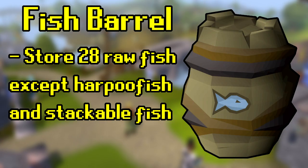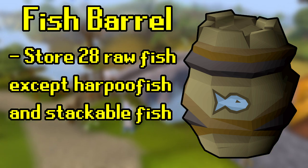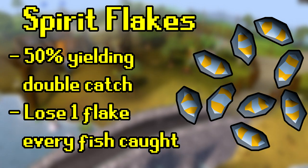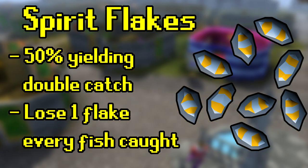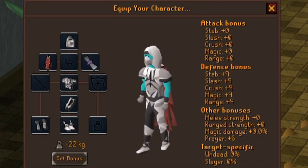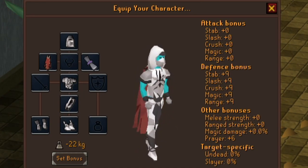I highly recommend Rada's Blessing — it increases your fish yield. Next up is the fish barrel, so you can store extra fish. I don't have it personally, but if you have it, go for it. I just wore Graceful the entire time with Max Cape. Last up is Spirit Flakes — they're a drop received from the reward pool after defeating Tempoross, used in fishing to give a 50% chance of yielding double catch, at the cost of 1 flake per fish. More fish, more anglerfish, the better — doesn't give additional XP but more money per hour. I definitely recommend Rada's Blessing. I had Rada's Blessing 4, did not have the fishing barrel, did not have Spirit Flakes, but definitely go for Rada's Blessing.